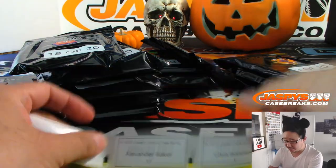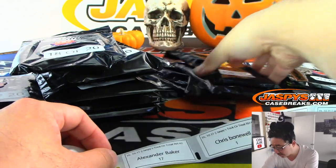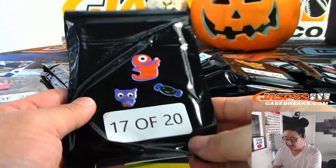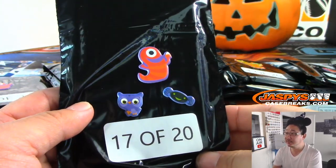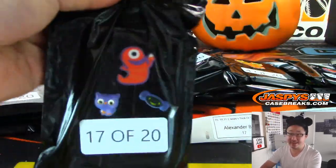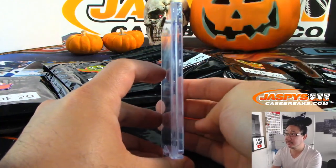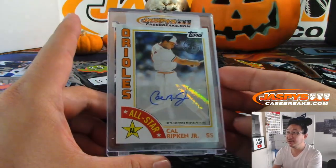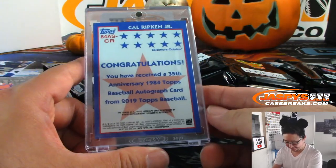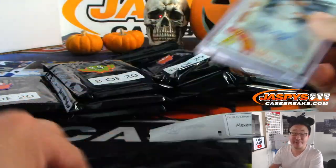Alexander, you're up next with pack 17. There it is right there, with three stickers on this one. Alright Alexander, good luck — Cal Ripken Jr. Nice, I've heard of him, he's pretty good.